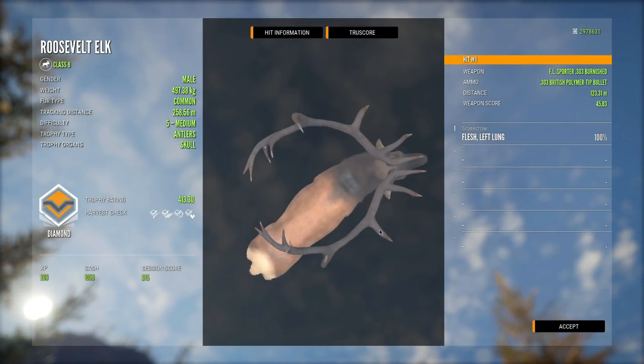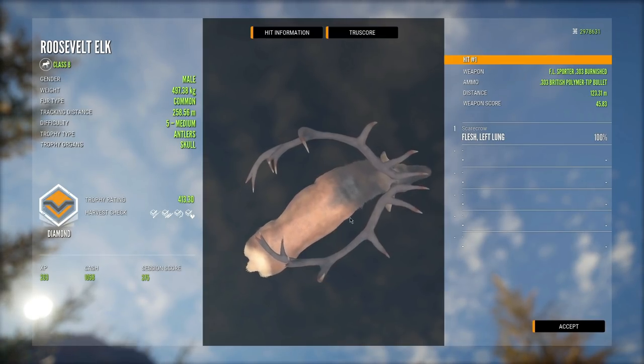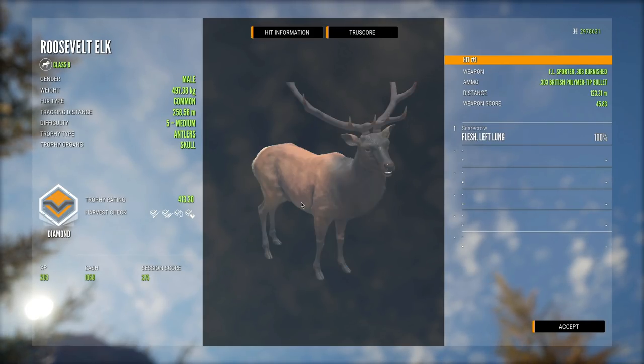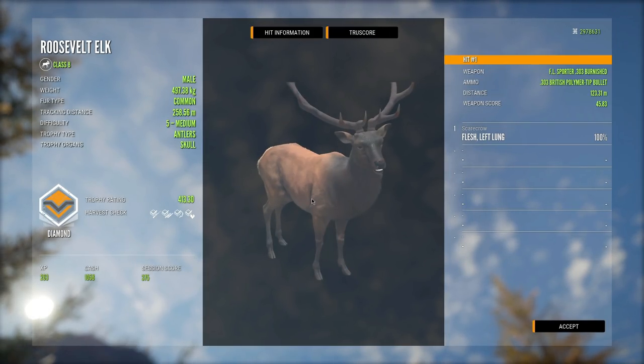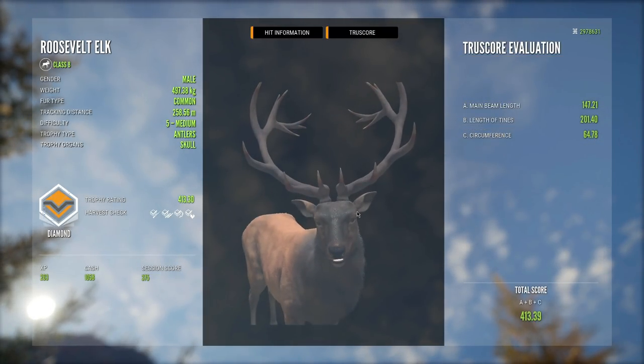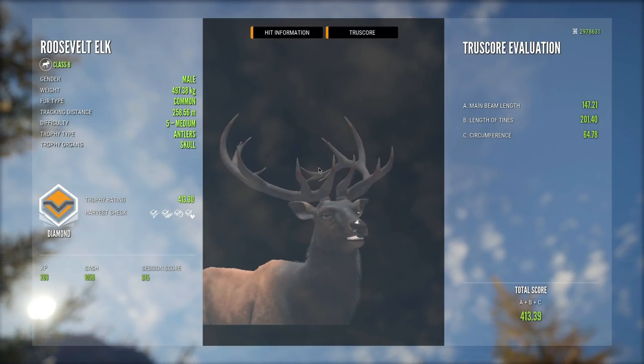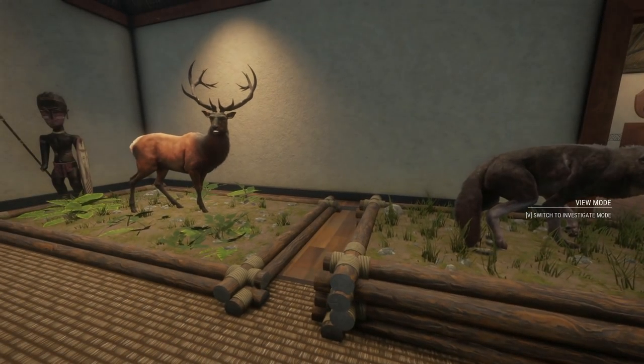We tracked him for 258 meters after we took the shot, so he did run a decent bit, but that's kind of to be expected with the 303 since it is a bit on the lower end of guns you can use for Roosevelt elk. But that is an absolute giant — I can't wait to take a look at this guy. What an awesome trophy!